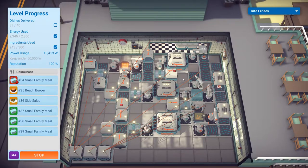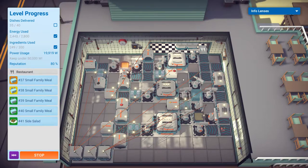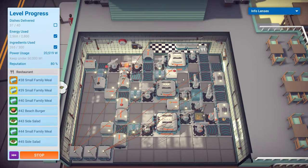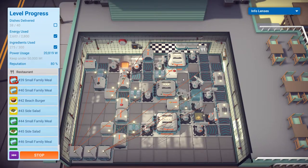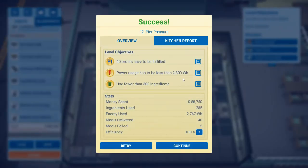Here is the final stretch. If you can make it to 40 with the energy usage — oh man, it's cutting it awfully close. Come on, game, don't do this to me. Here we go — we did it! Oh my god, we did it! All right, this is level 12, Peer Pressure. I met all of the objectives and got a hundred percent efficiency.